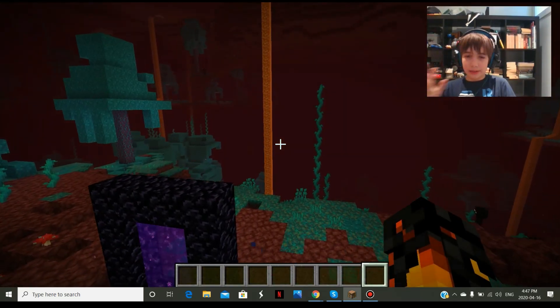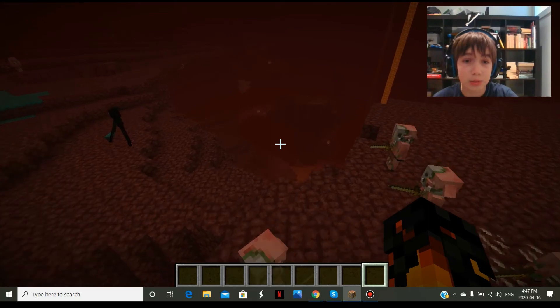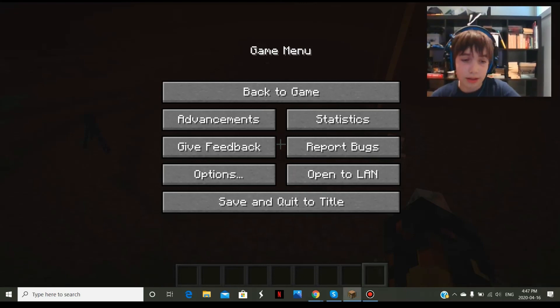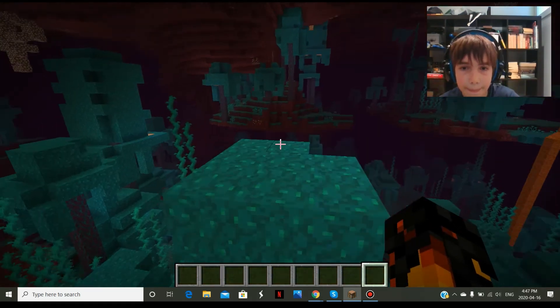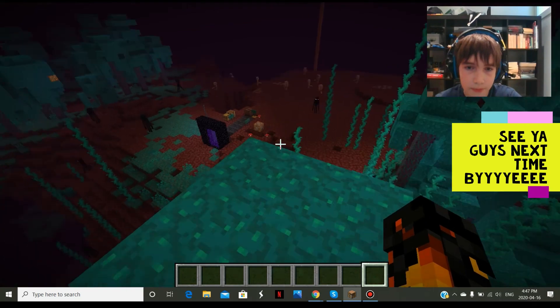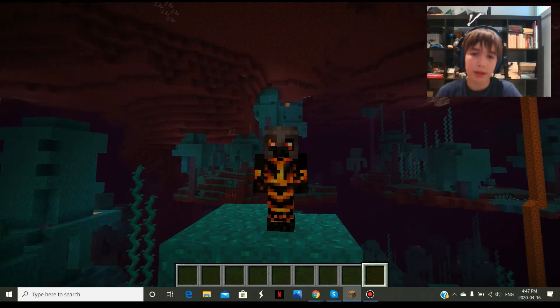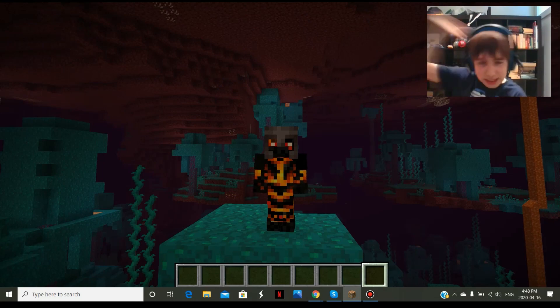The bastions kind of were the main source of everything, with the pigstep music, and they're the best way to get blackstone in game now instead of finding basalt deltas. I think that is where we are going to wrap up today's video. Without further ado, don't forget to like and subscribe, and we will see you guys next time.